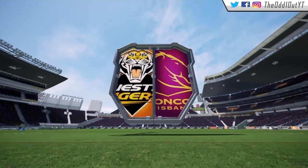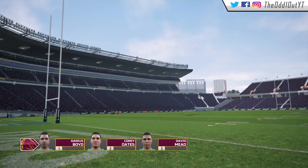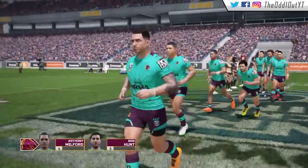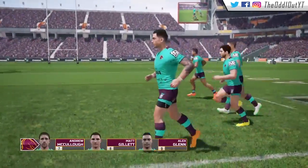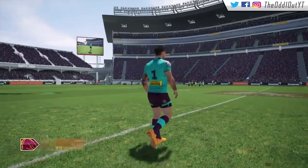Yo, what is good homies, welcome back to our final nines game with this West Tigers rebuild. We won't be advancing to the quarterfinals after suffering a narrow defeat in the first game. We ended up getting spanked in the second game by the Melbourne Storm. In this final game of the nines, we'll be looking for our first victory.